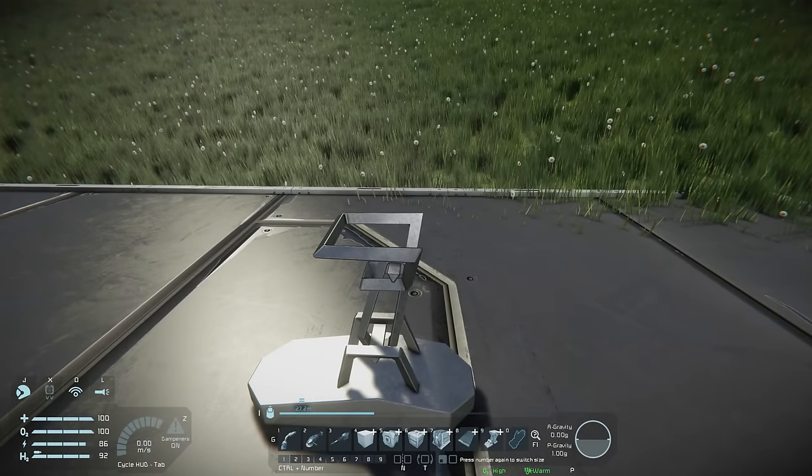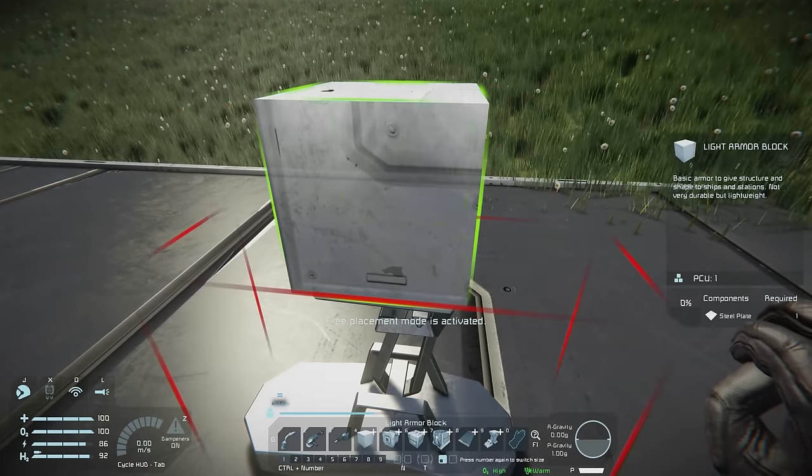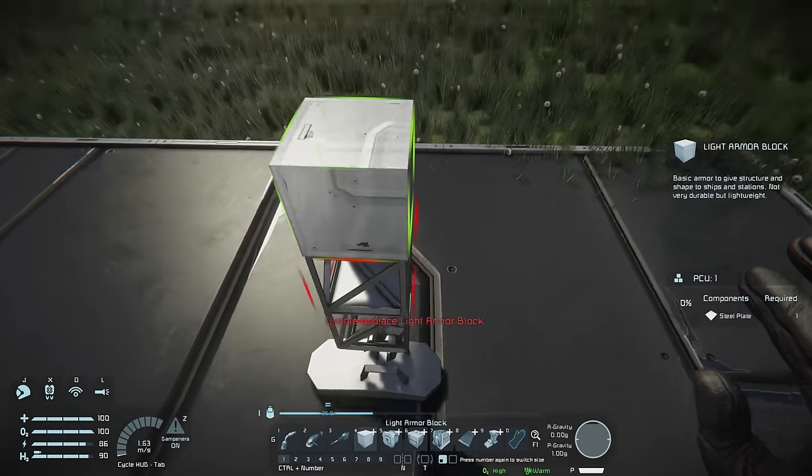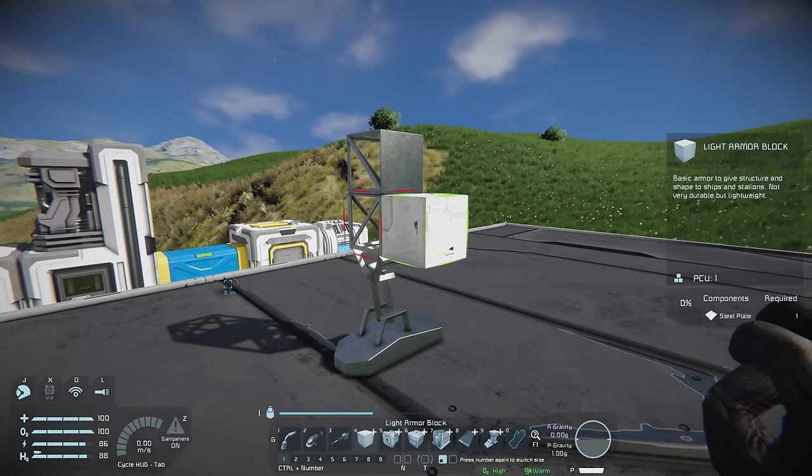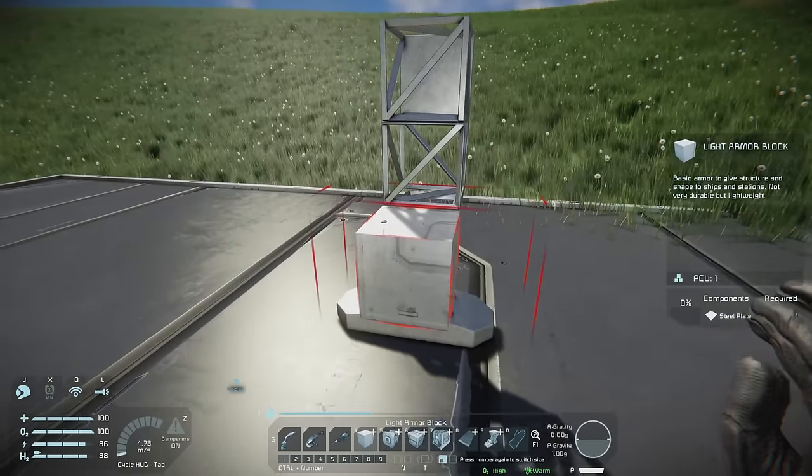With the mess cleaned up, let's add a couple of blocks to our landing gear — I'm going to stick two on top. This gives clearance underneath so we can add blocks underneath as well as all around, because underneath is often quite difficult if you start really close to the ground.